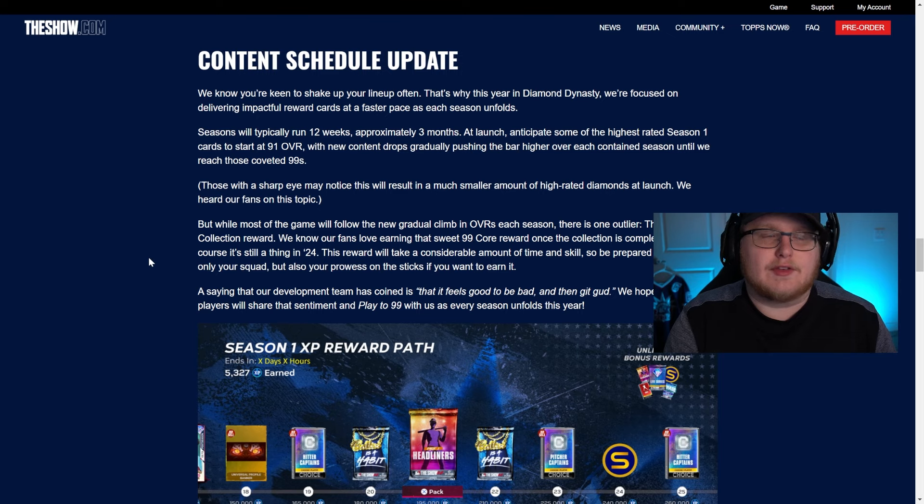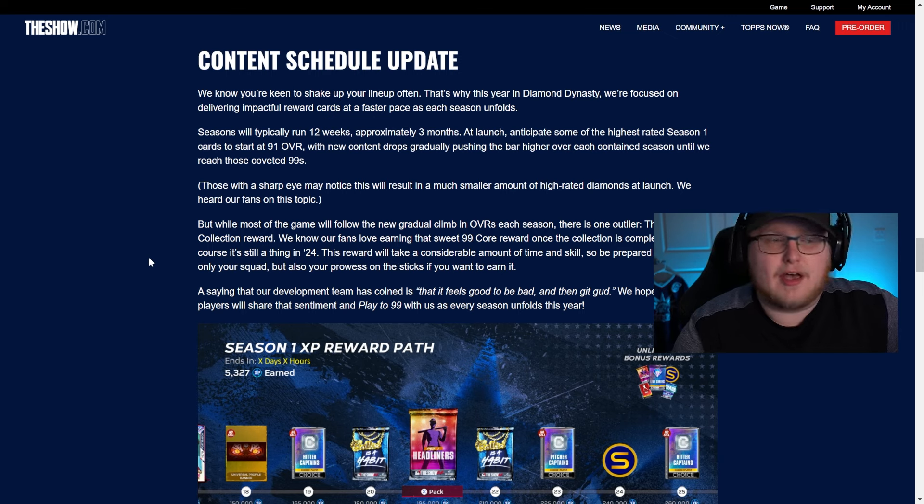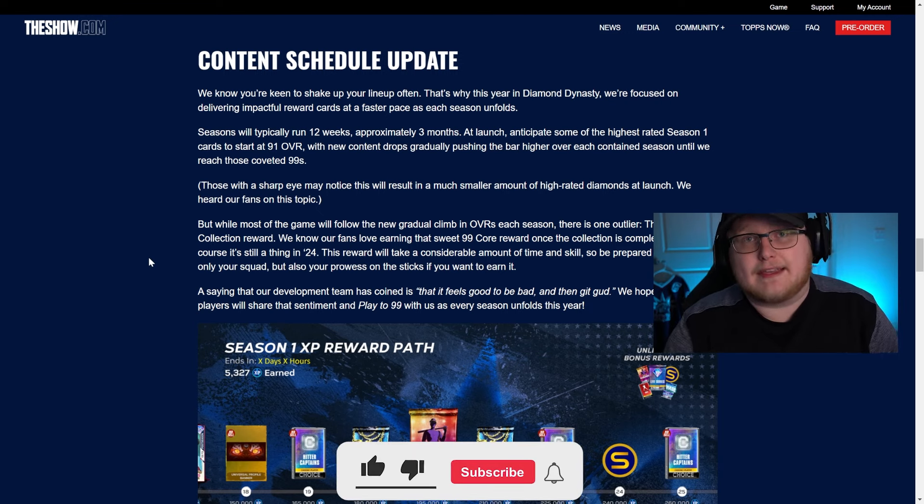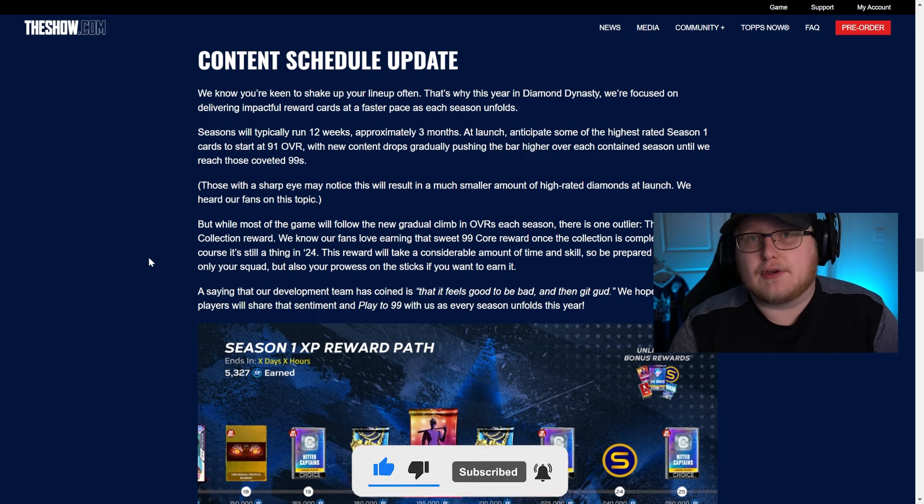One thing they are harping on a lot is the new content schedule — one season every 12 weeks. They stated that at launch, they anticipate some of the highest-rated Season 1 cards to be at 91 overall, and as the season progresses you'll start to see an increase all the way up to 99 overall. They did say they are reducing the amount of high-rated diamonds at launch, though we'll see more towards the end of the year. Going into Season 2, they are going to be bringing back lower overall diamonds that you could use again.